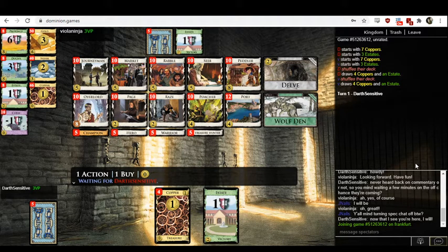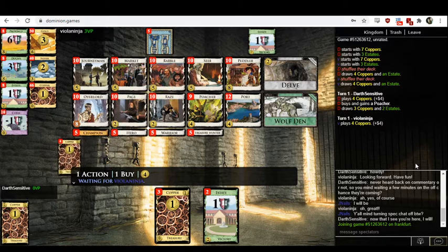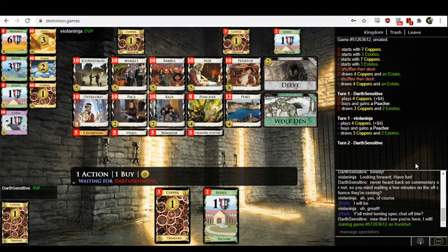Here we have a league match between ViolaNinja and Darth Sensitive. I went ahead and checked the standings and it looks like ViolaNinja went 4-2 in their first league match, and Darth Sensitive is sitting at 1.5 to 4.5. ViolaNinja is currently in first place in their division, and I think Darth Sensitive is looking to make up some ground.